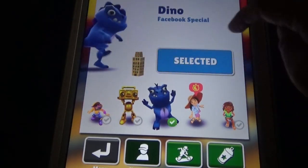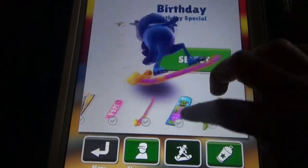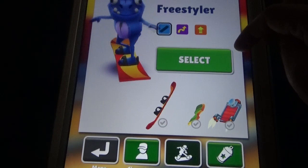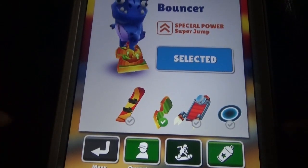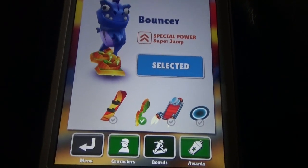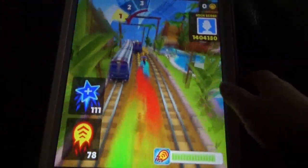This particular character you get if you log in to Facebook. We also have so many hoverboards. You use the hoverboard if you're about to hit any obstacle — the hoverboard protects you so you won't die even if you hit an obstacle.